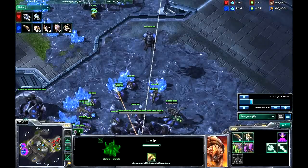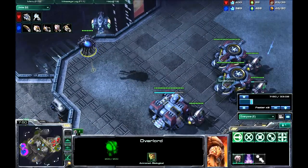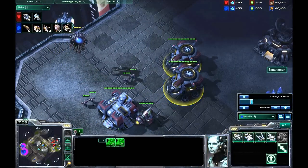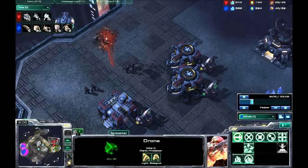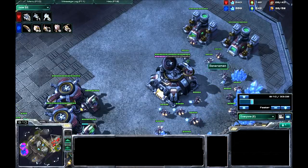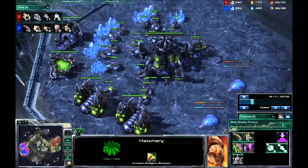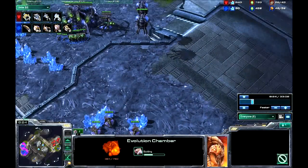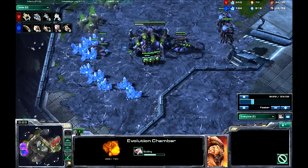This is what stops him winning the game. I send this overlord in and what do I see? Double starport — and what's on those starports? Double tech lab. He's not going to be dropping then. He's going to be double refinery, banshee rushing. That's the first conclusion I came to. So I'm instantly getting a hydralisk den and an evolution chamber. The evolution chamber, of course, is to get spore crawlers up — because spore crawlers are lovely.